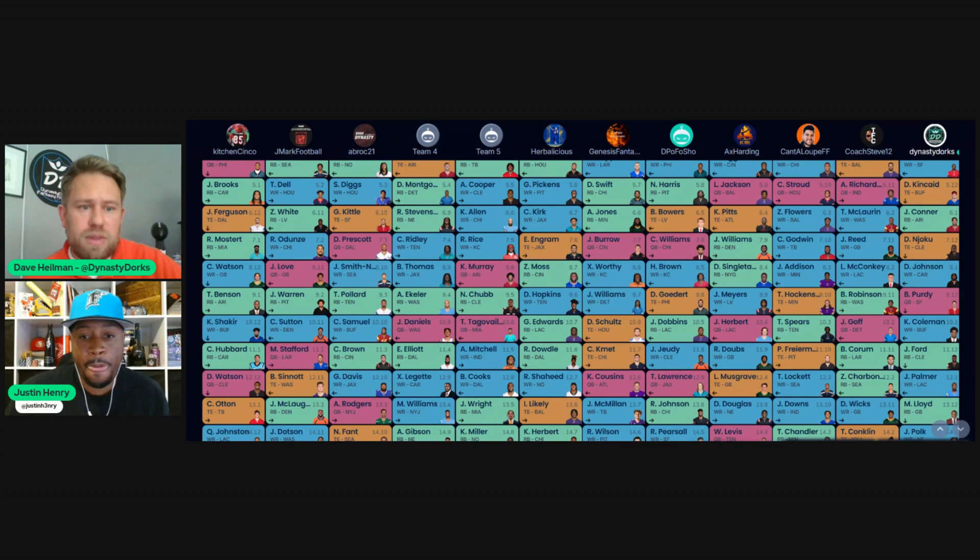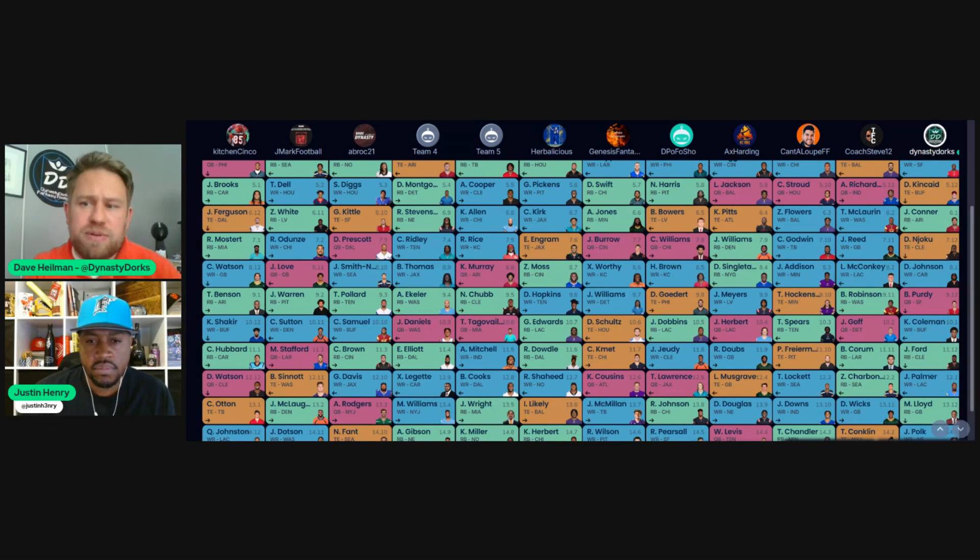Check your settings — that's one of the number one things to do before joining any league. If it's three receivers that changes a lot of things. Full PPR versus half-point PPR changes things too — in half-point PPR you might see some running backs go up and some receivers go down.